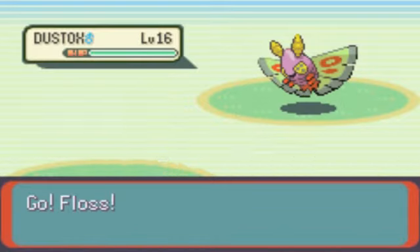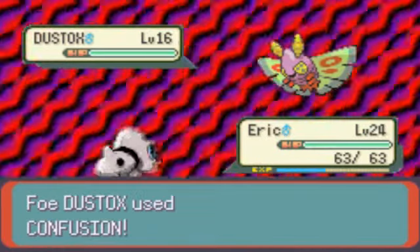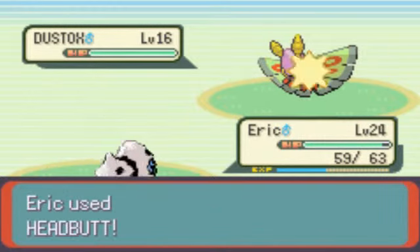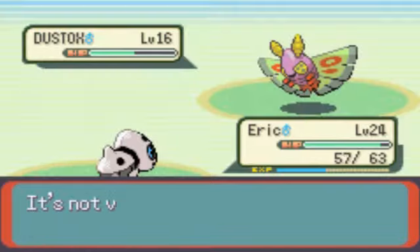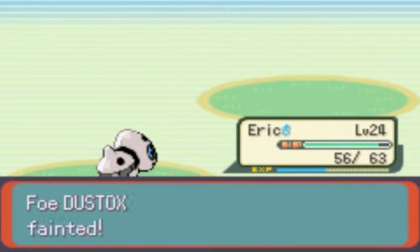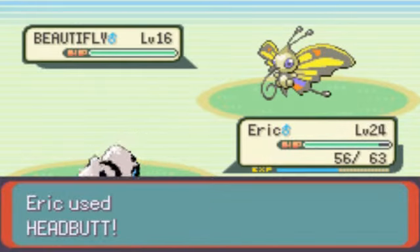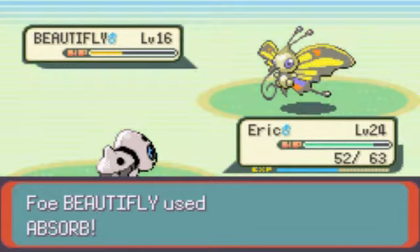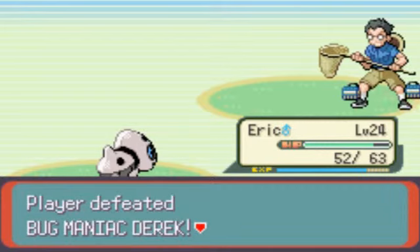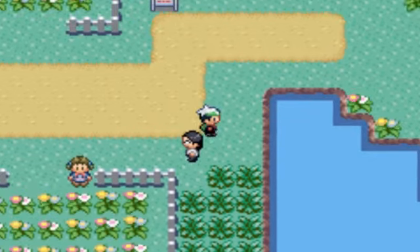We have a Bug Catcher here who has a Dustox. We haven't actually seen that many trainers using Dustox — we've seen a lot of Dustox because of Gummy, but not many trainers actually using one. Kind of cool. I switched in Eric because Floss is weak and there was no way Floss was going to take out Dustox one on one — Eric just takes any attacks Dustox is going to throw at it. His other Pokémon is Beautifly. I guess that's the way with fully evolved bug Pokémon — you never really see that many Butterfrees and Beautiflies.